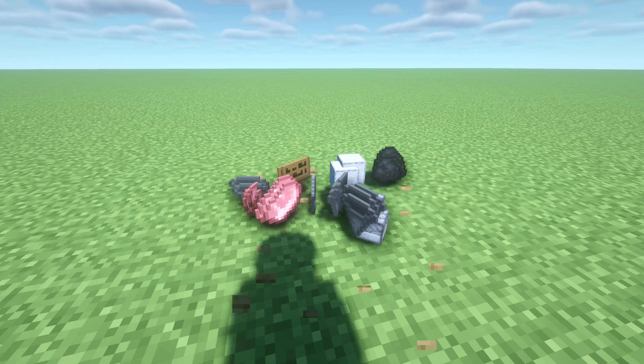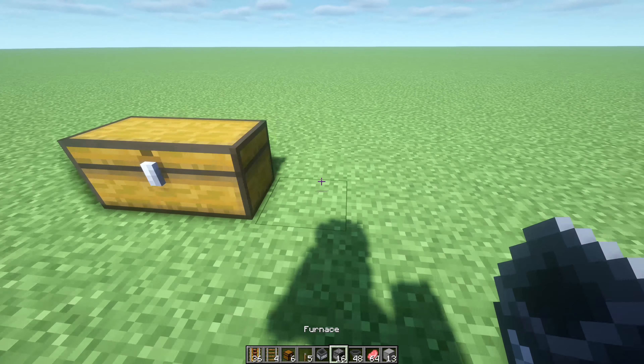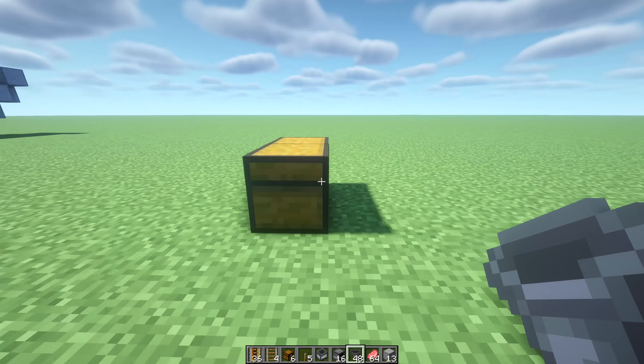Let's go ahead and get started with this build. The first thing we're going to do is put two chests right here at the end, and then we're going to connect up 16 hoppers — one, two, three, four, five, six, seven, eight, nine, ten, eleven, twelve, thirteen, fourteen, fifteen, and sixteen. Then on top of those we're going to place our 16 furnaces.